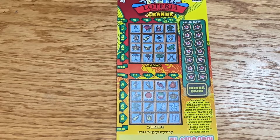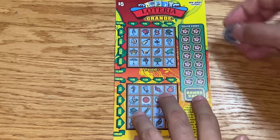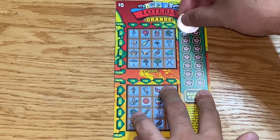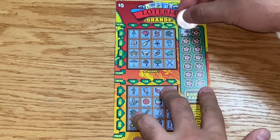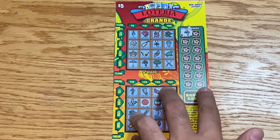Scratch the caller cards and bonus card to reveal 15 symbols. Scratch the corresponding symbols on boards one and two that match the caller cards and bonus card symbols. Match all four symbols in any complete horizontal, vertical, or diagonal line to win the prize. It's two different games — this is game one and this is game two. I'm trying a different angle here so hopefully it's not too bad, just a temporary angle for now, so hopefully you guys can see everything.